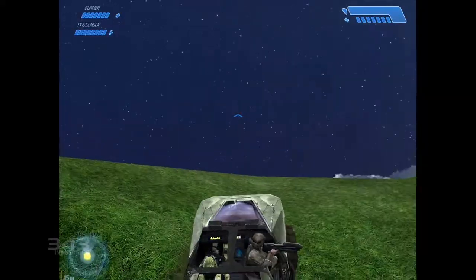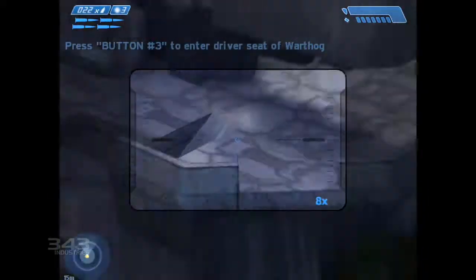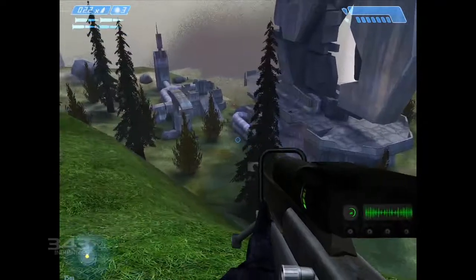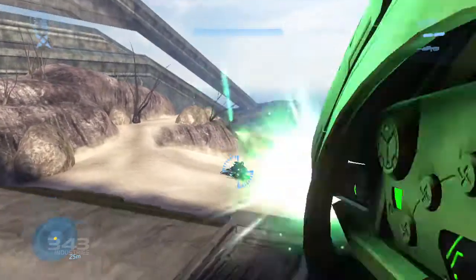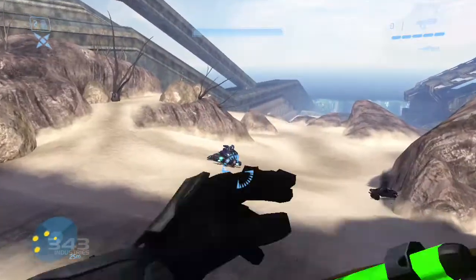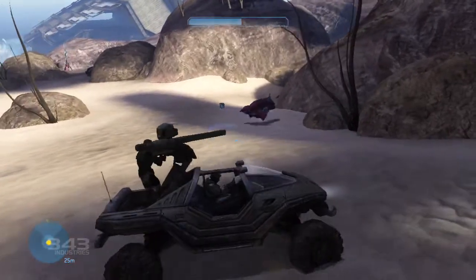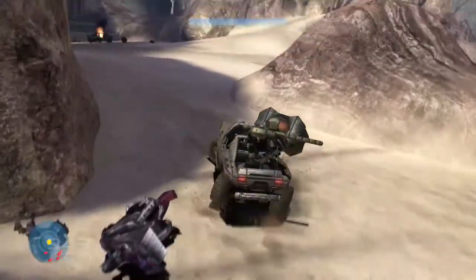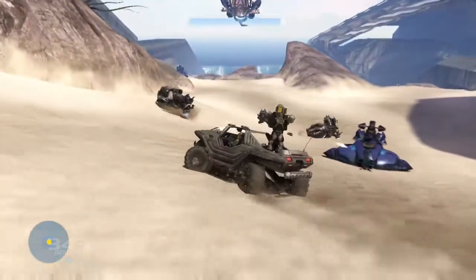One of the most entertaining components about Halo is choice, giving the player the opportunity to dictate their own path through the battlefield. In Halo 3, this fact is never made more clear than here, in this final stretch of real estate. Right at the beginning, you're given a choice: go left and drop down to the Scorpion tanks, or snag a Gauss Hog on the right. This right-side path will lead you through a rock formation back onto the battlefield, giving you a swift and surgical hog at your disposal.